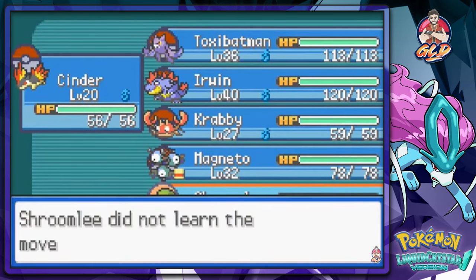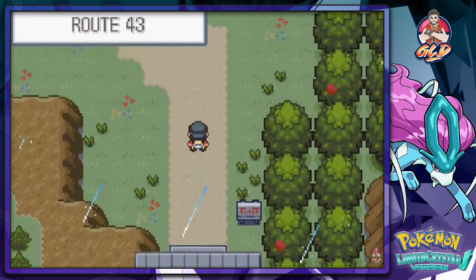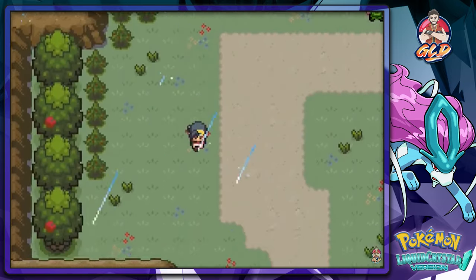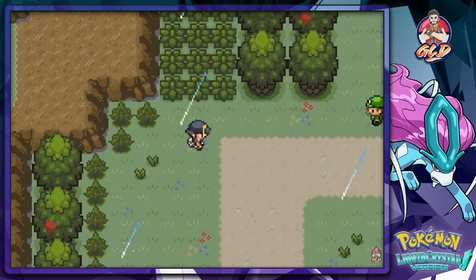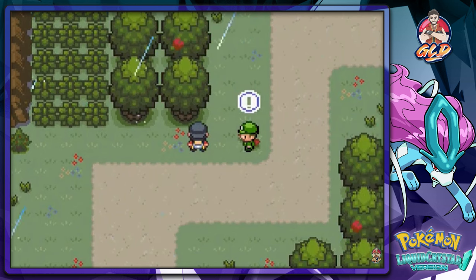We kind of need stun support, so we're gonna hold off on that. We've got our team together and we're gonna be beating these guys just like we know how — destruction, powerful Pokemon, and no mercy whatsoever. We're gonna be starting off with Cinder because we're trying to evolve it to its final form.